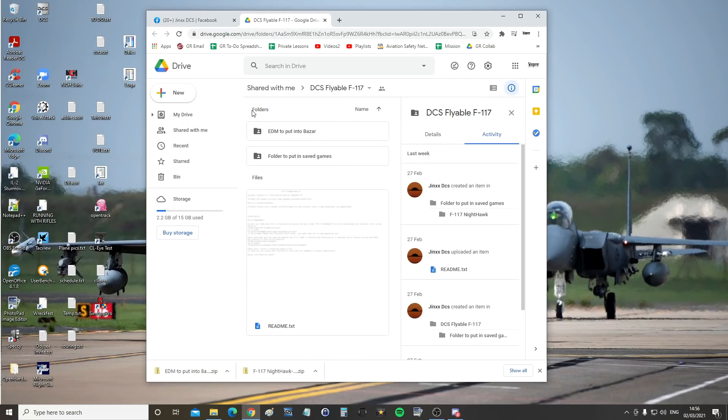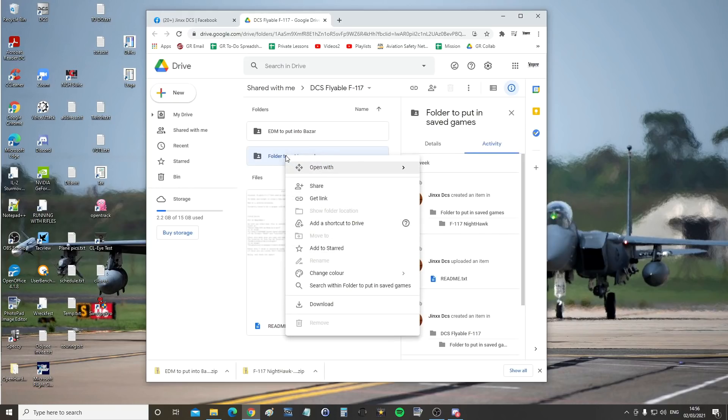I'm going to click on it. There are two folders that we need. For each of them, I'm going to right-click and then click download. Give that a good minute or so for each of these to download.